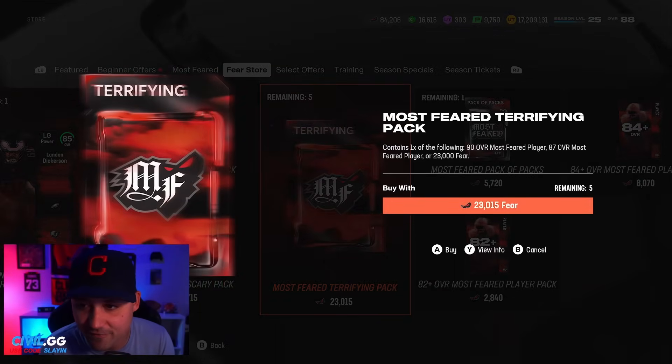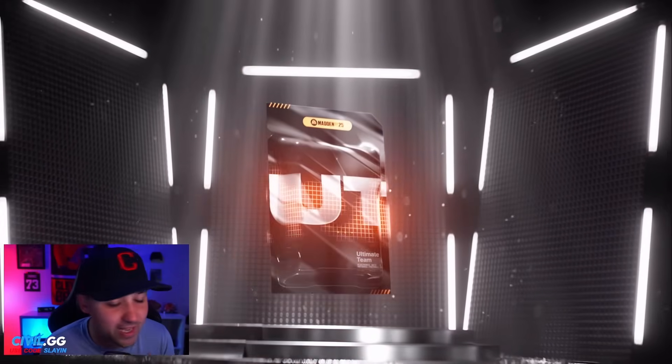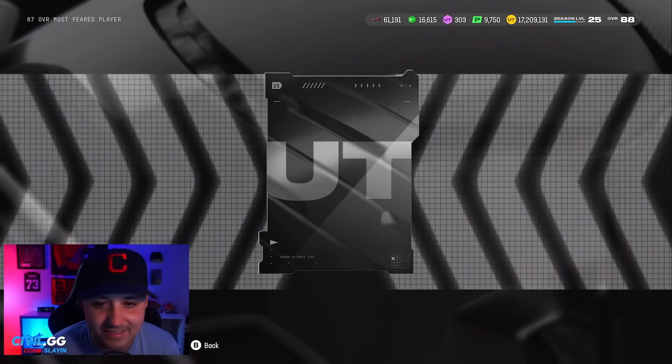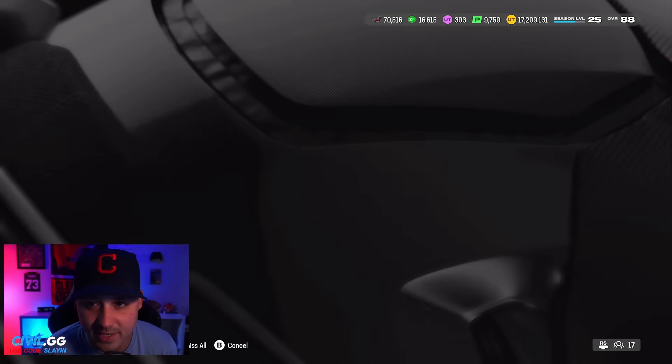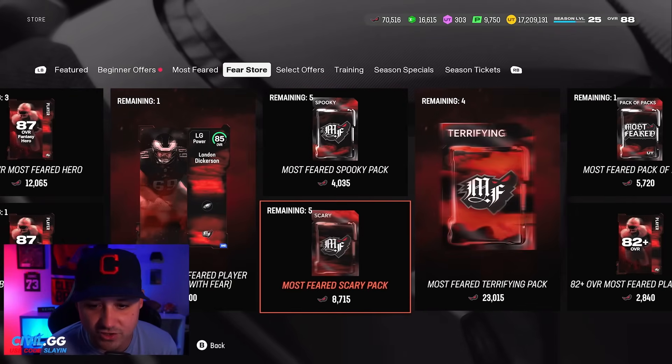Most Feared terrifying pack — an 87, 23,000 fear, or a 90. We gotta try one. We want the 90 — we get the 87. Not good. The 87 quick-sells for about half. You lose a decent amount on that one. Other options: the Most Feared scary pack — you can get a 90, 87, or 84 — and we got packs of packs as well.